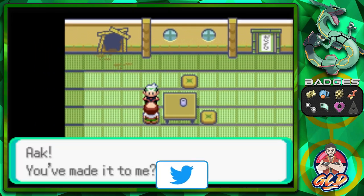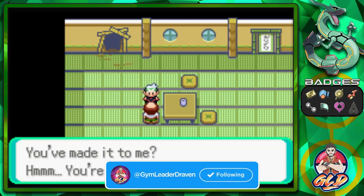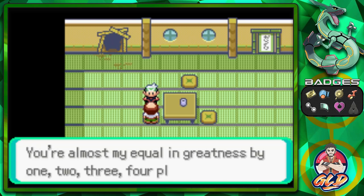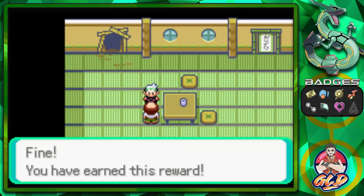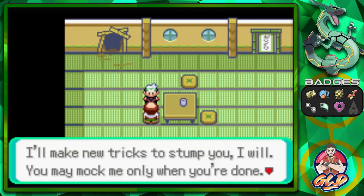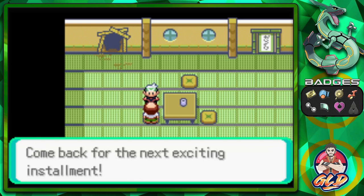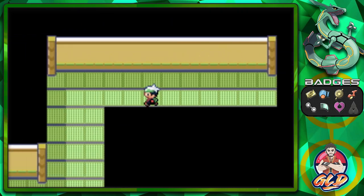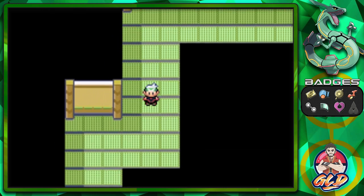We're talking to the Trick Master. He says: 'You made it to me! You're sharp — took me all night to prepare those wall panels. You're almost my equal in greatness, by one, two, three, four places. Fine, you have earned this reward.' We get a Hard Stone, which is a very valuable held item for any Rock type Pokemon. That completes the third Trick House installment!